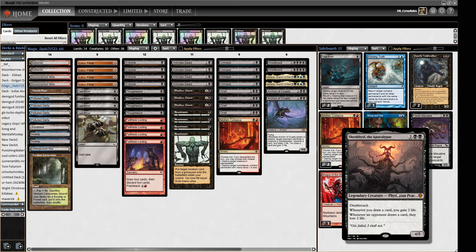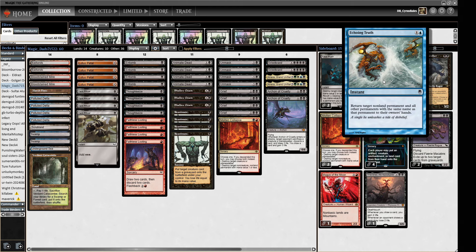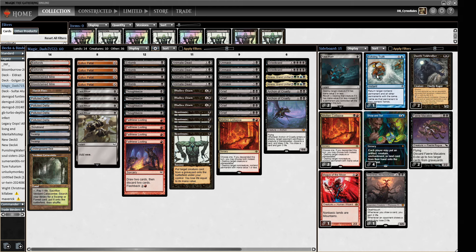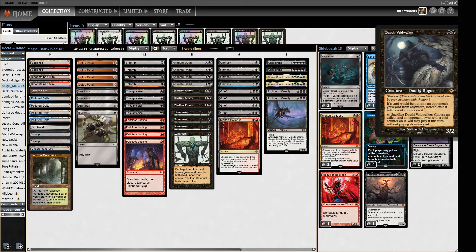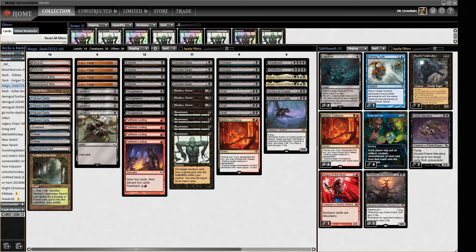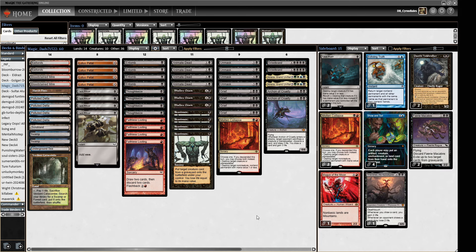We've got a fair threat with Soulled that we can hard cast. A little bit of removal in Fatal Push alongside Molten Collapse, an Echoing Truth for whatever we need to bounce, Show and Tell for when our graveyard stuff is under duress, and a couple of Dauthi Voidwalkers as graveyard hate that can also pressure and beat down.